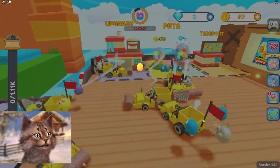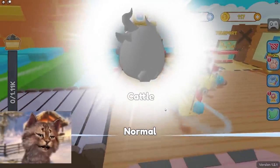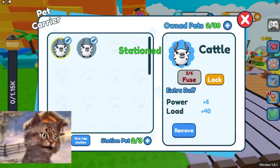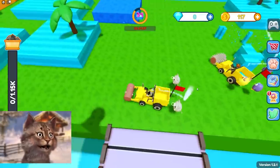Lucky draw — let's see what I get. I got another cattle. Seriously? Alright, so let's click this one and then station. Now we have two pets activated.